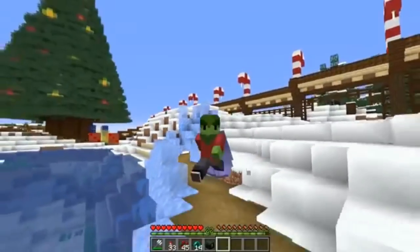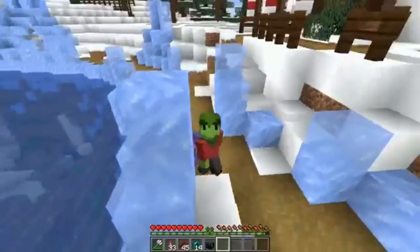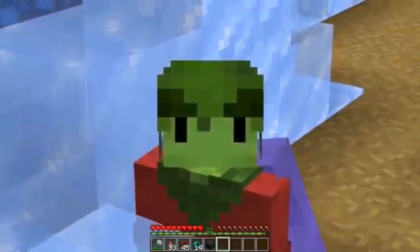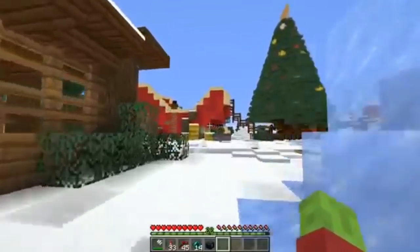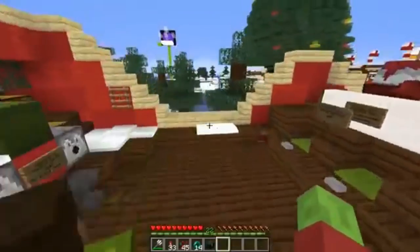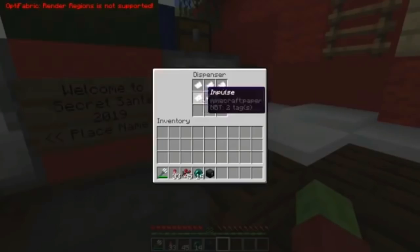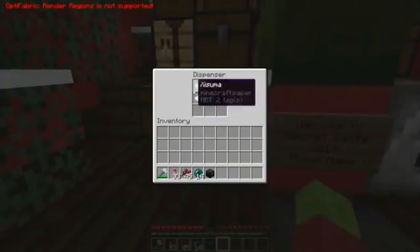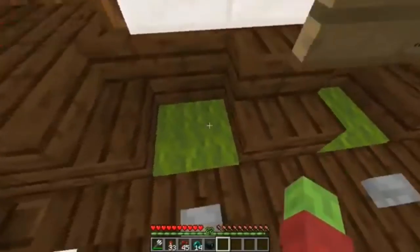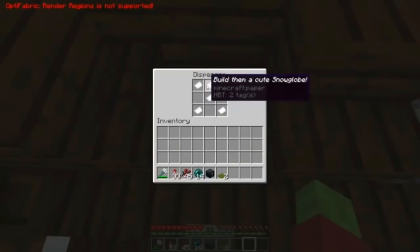Coming up next is another Christmas-related skin that we will not eliminate: the Grianch. Grian did devote an episode and title to this so I will give it a five for plot as well as a five for detail. While not too much was done to Grian's original skin, I do think what he changed was done professionally. This skin also gets a four for creativity because it was a cool idea, as well as a four for my opinion — just because of that pun. That adds up to an average 18 points. Not too bad, not too good, but it could definitely do better.